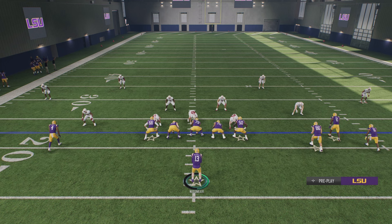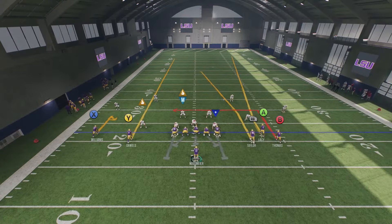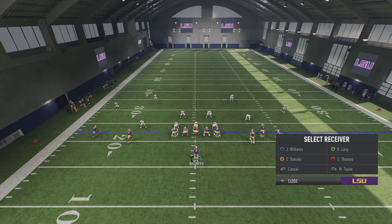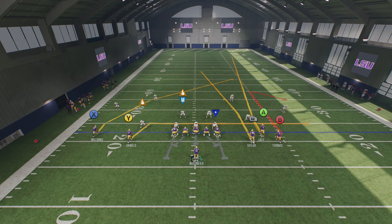Let's talk about the defense everybody likes to say you just cannot bomb — Cover 4 Quarters. I'm going to show you that you can bomb it. We're going to do the full setup: B on a comeback, X on a crossing, and Y on a drag. Now there are a couple things that can happen against Cover 4 Quarters — either the safety is going to pick up A or the cornerback is going to pick up A.